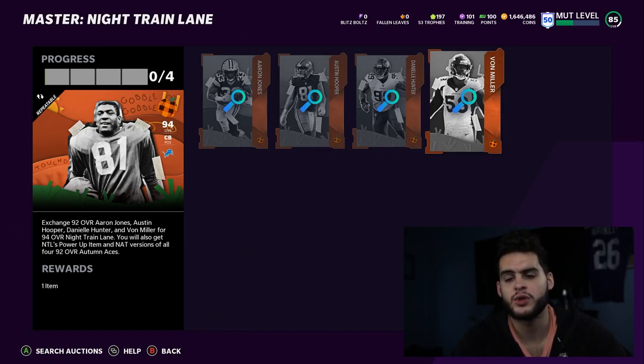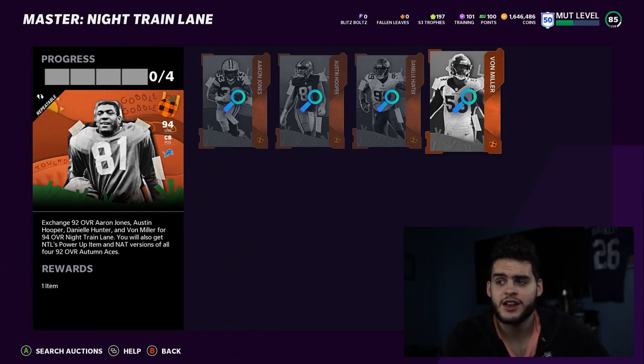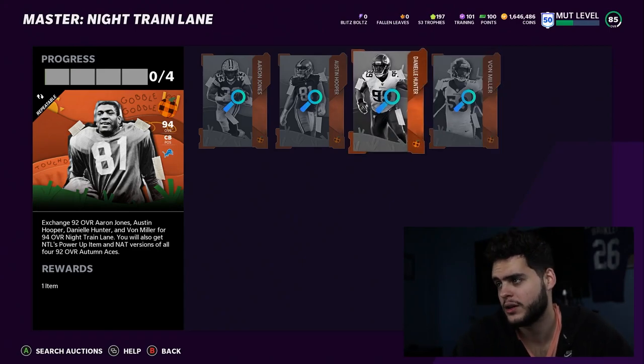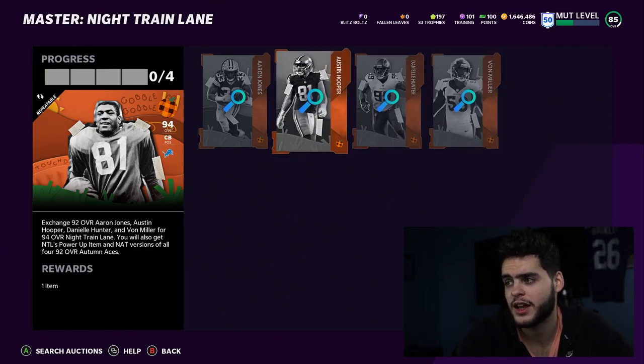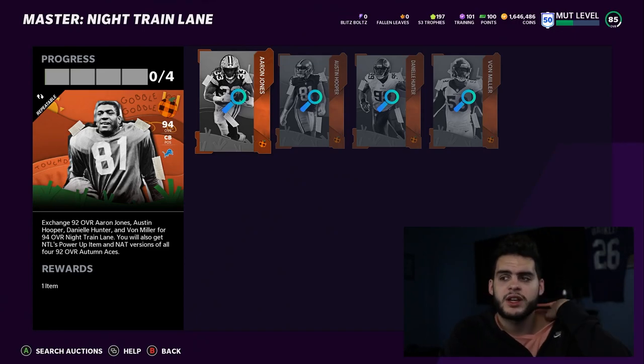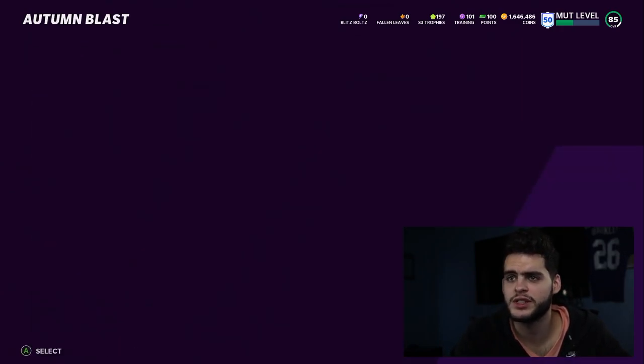If I rank the methods: method two is my most likely choice because masters are typically good. Method one is my go-to if I don't like the master — sell the master, keep the players. Method one is best for players who aren't a god squad, need depth, and want to stack four positions at once. Method two is more for god-squad players who have the coins but also want the team pieces.